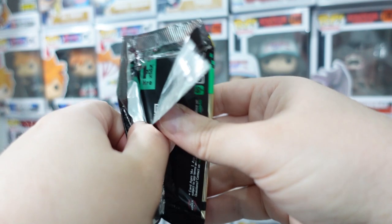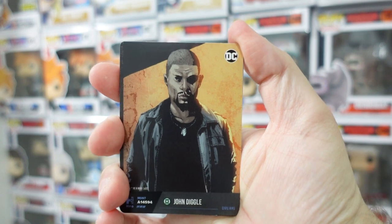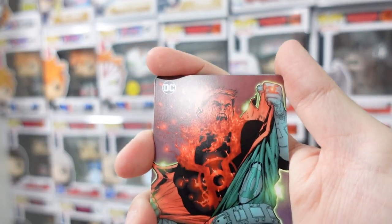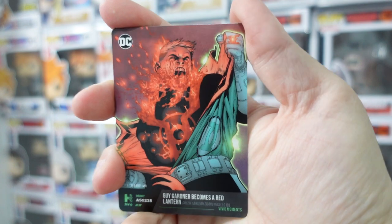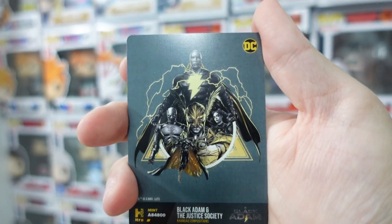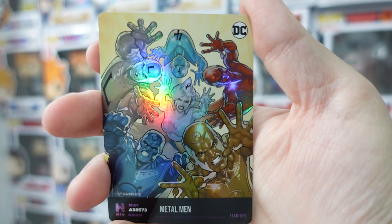Third and final pack — do let me know in the comments if I pulled anything good. These were called Flow Packs, so I don't know if they're like fun packs from Pokemon where you can't pull anything too crazy. We've got another John Diggle, Themyscira — I've always struggled with pronunciations of non-English words. We have Guy Gardner becoming a Red Lantern, which is fairly cool. We have Calabac, another Black Adam card. Quite a few Black Adam cards in this one — maybe it's part of the set, I think this was set two or volume two. Another Black Adam and Black Adam and the Justice Society. And then we have a holo card at the end of Metal Men.